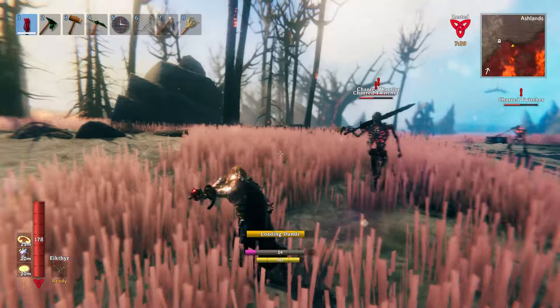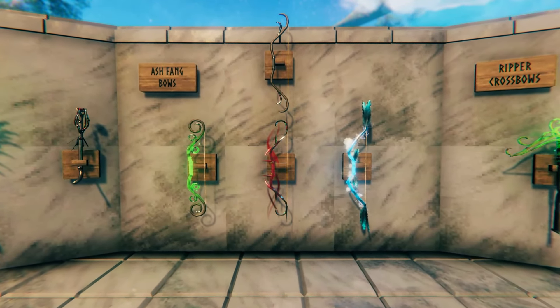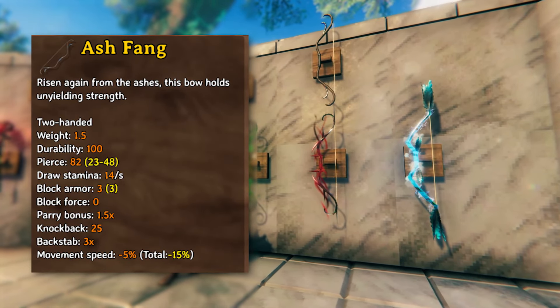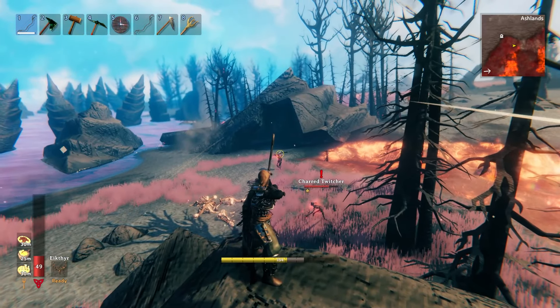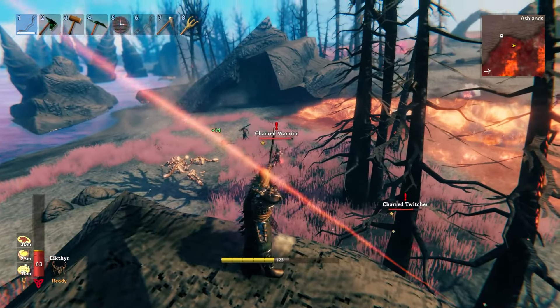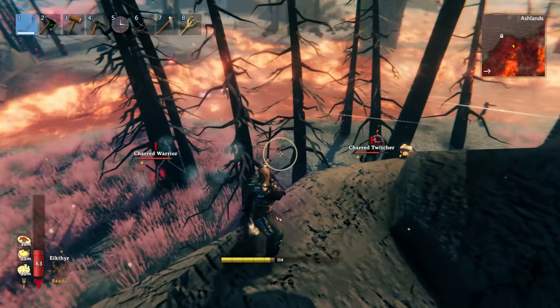The second last weapon class on the list are the Ash Fang Bows. This bow does 82 pierce damage at the base level, and, well, there's really not much else to say. It works the same as any other bow, so if you want a little more spice, then try out one of the elemental versions instead.